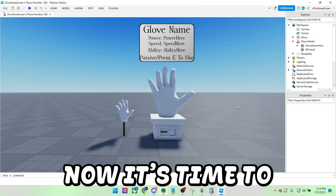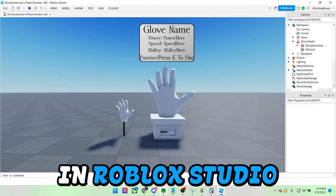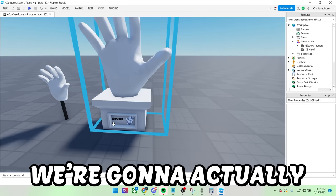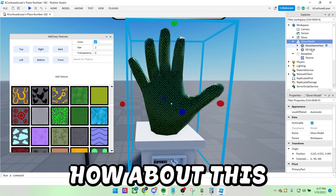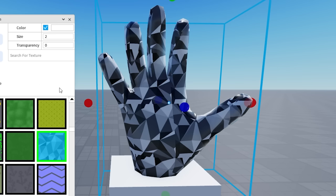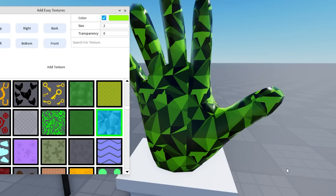Alright guys, now it's time to make something in Roblox Studio. First, what we're going to do is actually find a texture. Obviously, I want the glove green. How about this diamond-looking texture? How would that look? Oh god. Well, I don't know what to say about this.